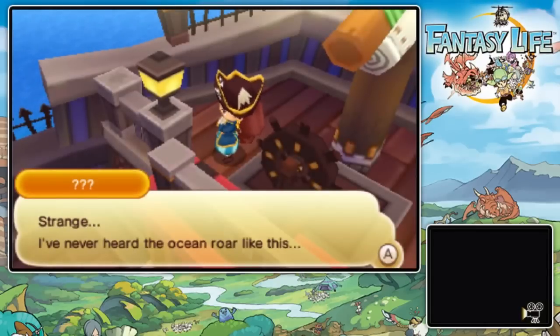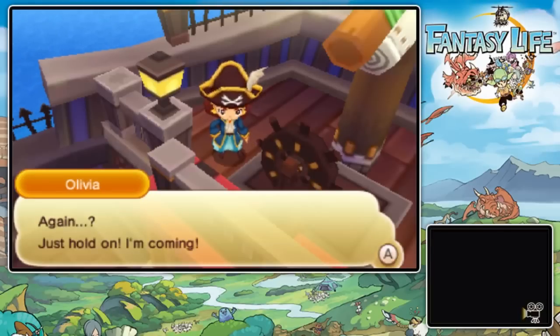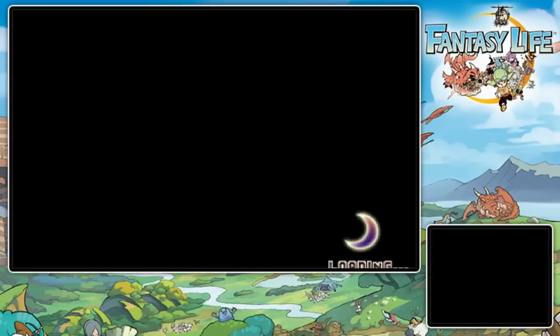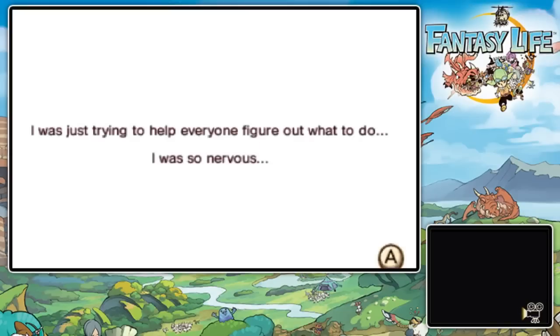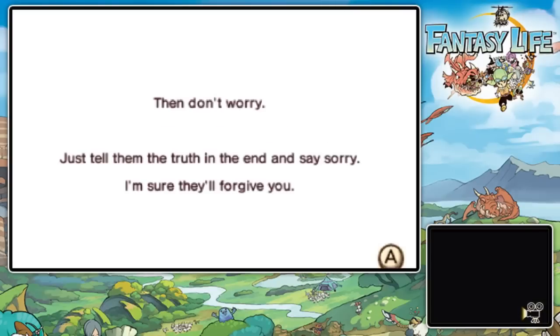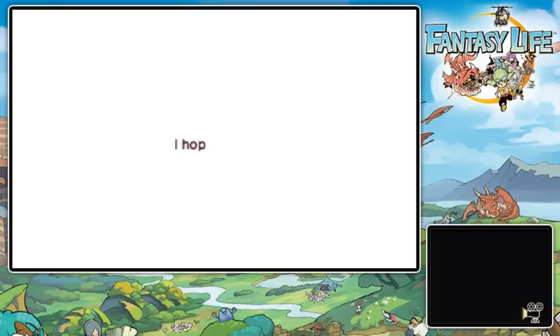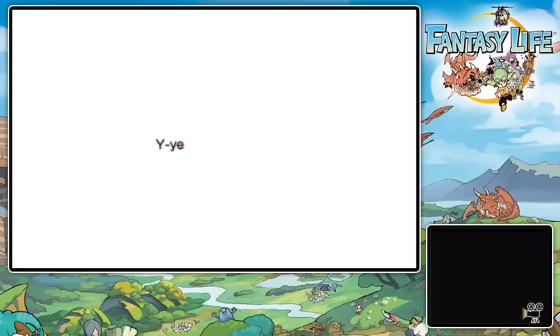Strange — never heard the ocean roar like this. Lydia, Olivia — what is it? They're going wild, we can't hold them. Just hold on, I'm coming. What's the matter? Don't hunch over my dear, stand up straight. I deceived my friend today. Did you dear? Yes — I was just trying to help everyone figure out what to do, I was so nervous. You didn't mean to hurt anyone, did you? No. Then don't worry — just tell them the truth and say sorry, I'm sure they'll forgive you. That is obviously Flutter talking to Pam right there.